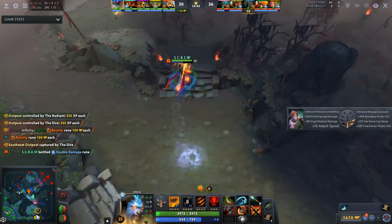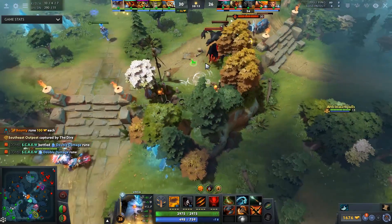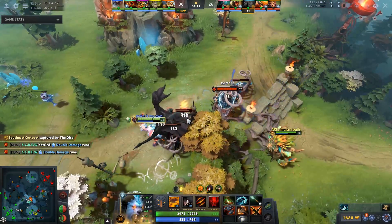The move speed from Sange is awesome, and since he always gets Satanic after it, the lifesteal amp as well as the status resistance with both items and your ult makes you a beast.